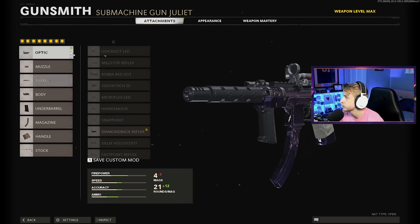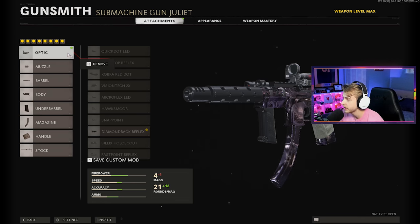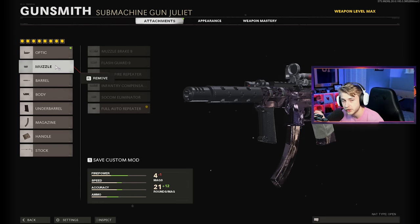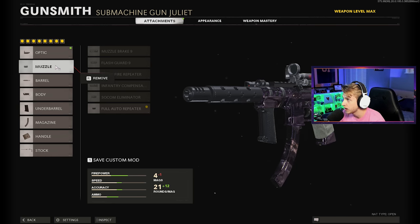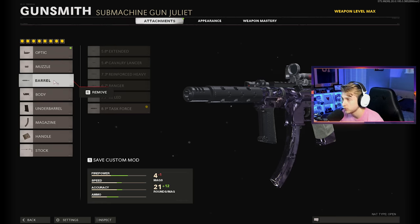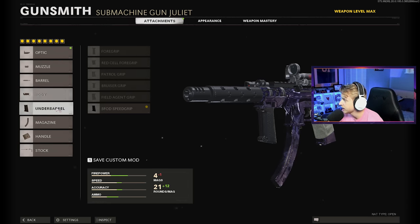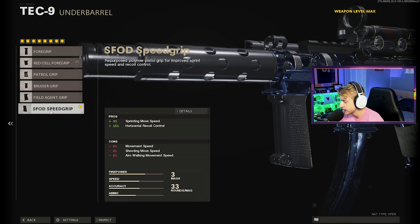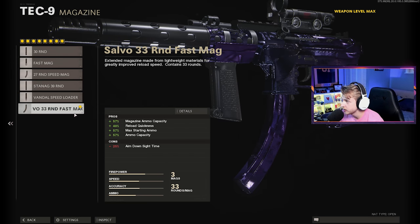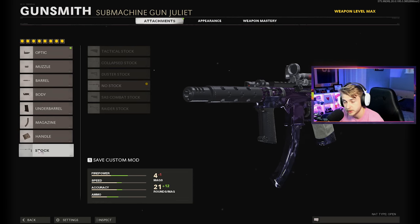Here are the attachments I'm using. I'm using the Diamondback Reflex — you can use any optic you want. The full auto repeater for the muzzle. I like how you can change the fire rate just by picking the muzzle instead of it being a barrel attachment — it's very good. For the barrel, Task Force barrel. Ember Sighting Point on the body. I have the SWOD Speed Grip on this — I probably could use the Field Agent Grip but I'm liking how this one's working. 33 Round Fast Mag, Airborne Elastic Wrap, and no stock.